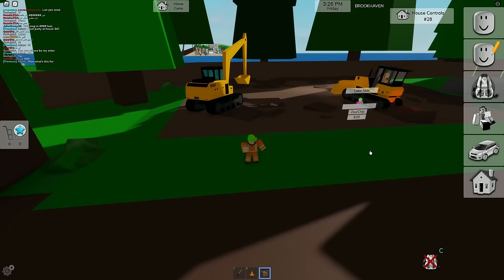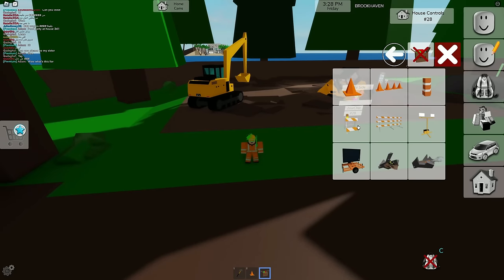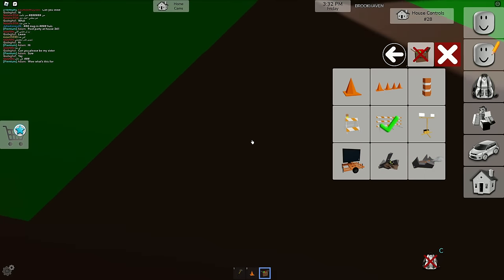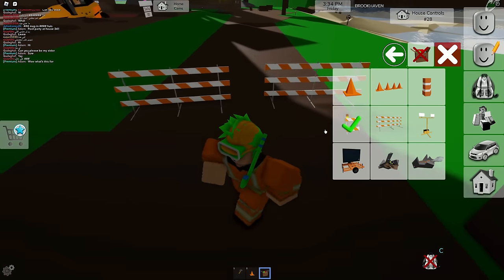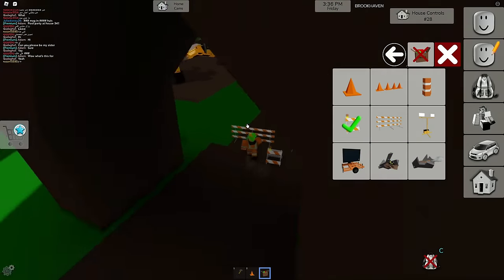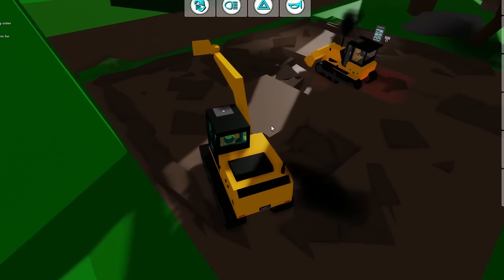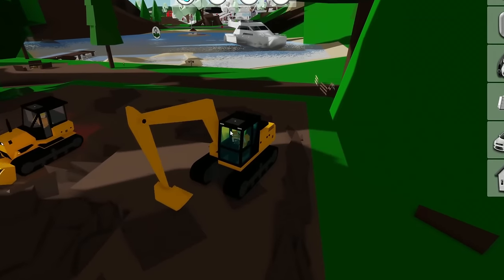I should probably place some blockades here just so people don't drive into the construction zone — we're gonna need some signs. Let's close down this road because this is gonna strictly be a construction zone. Let's get a blink light there. We go, nice — okay, we just kind of blocked off the road so we can work in peace.